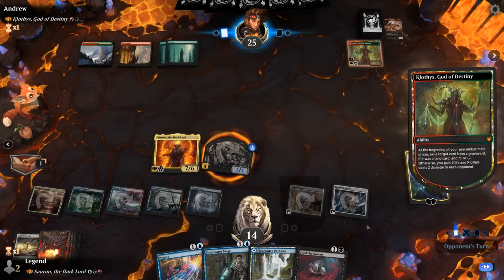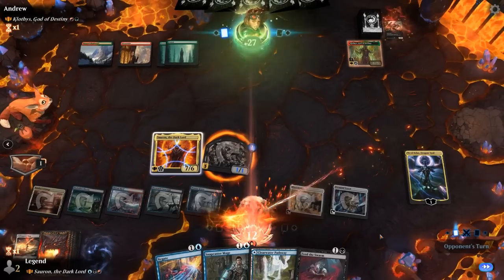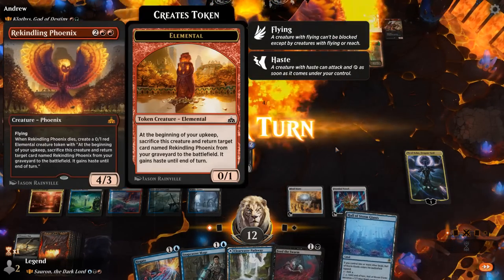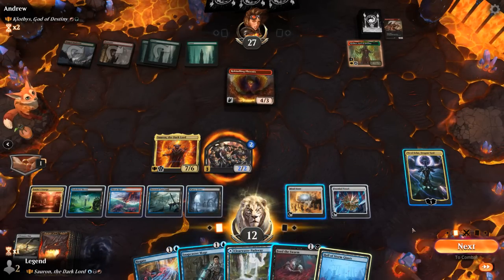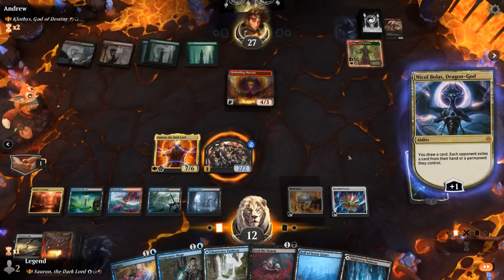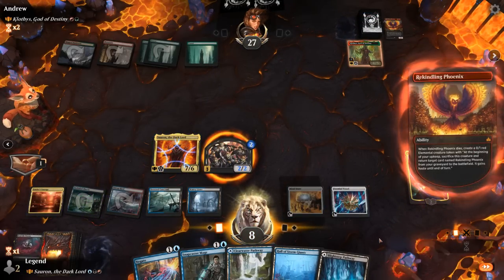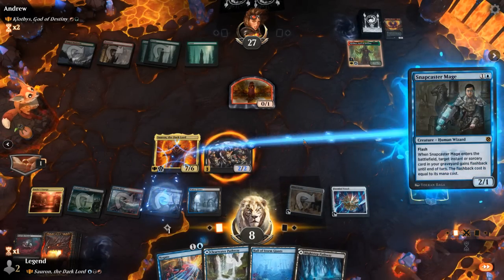Snapcaster — get back Kolaghan's Command, always great value, although that one's gone. Klothys exiles it, so Snapcaster, Negate, or Feed the Swarm still looking good. Phoenix can be annoying to deal with since it keeps coming back, but we could Feed the Swarm it twice by using Snapcaster to get back Feed the Swarm and kill the egg. But we can plus first. Kill the egg — we are getting pretty low on life admittedly. Second Snapcaster, get back Feed the Swarm — this time it doesn't cost us any life.